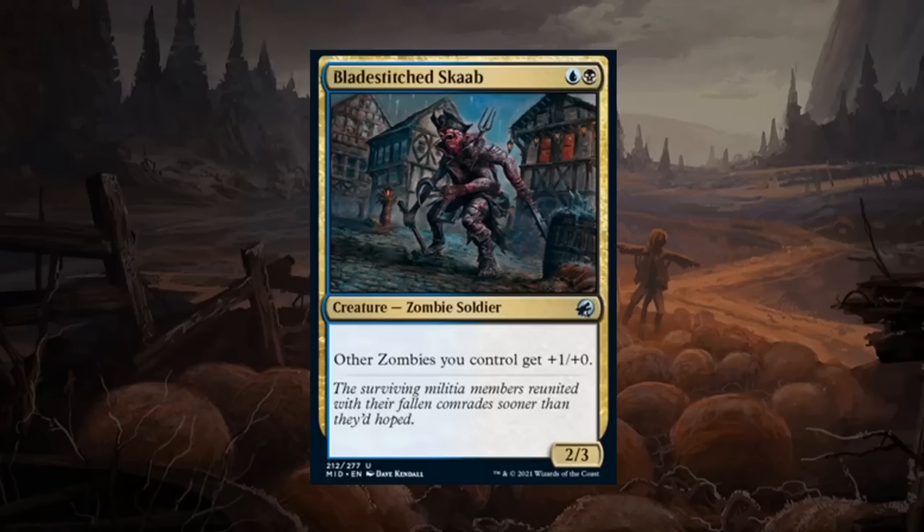Next is Blade-Stitched Skab — a two mana 2/3 zombie soldier in blue-black. Other zombies you control get +1/+0. Blue-black has a big zombie theme and makes decayed zombie tokens — zombies that get sacrificed at end of combat and cannot block. You want to be turning those zombies sideways, so giving them one extra power is quite relevant. The Skab will be very important in those blue-black zombie decks and definitely gets a B grade — a card you want to take early and build around.